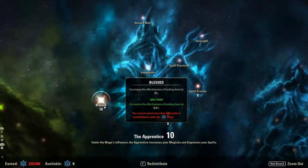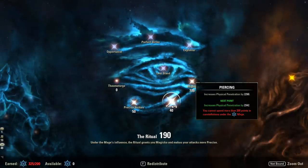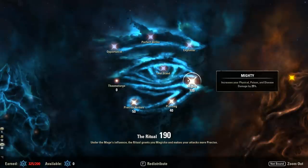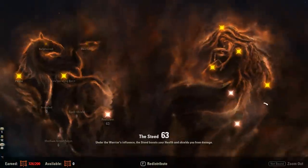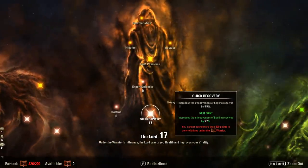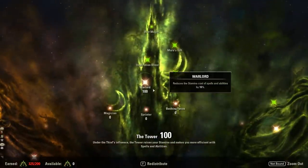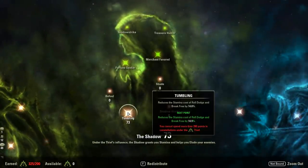For Champion Points — in the blue tree: 10 into Blessed to buff healing, 50 into Precise Strikes to increase damage and healing crits, 40 into Piercing to increase physical penetration (since we do lose some pen by being in heavy armor versus medium), and 100 into Mighty to increase physical, poison, and disease damage. In the red tree: 63 into Resistant, 70 into Hardy, 50 into Elemental Defender (you can put a little less since DKs naturally have bonus spell resistance), and 17 into Quick Recovery. In the green tree: 100 into Warlord, 17 into Arcanist, 10 into Tenacity, and 73 into Tumbling.